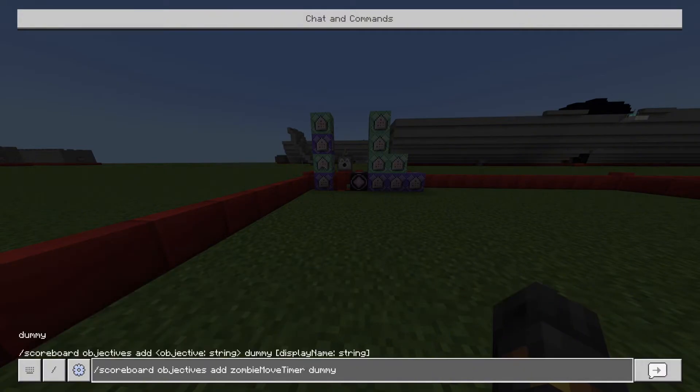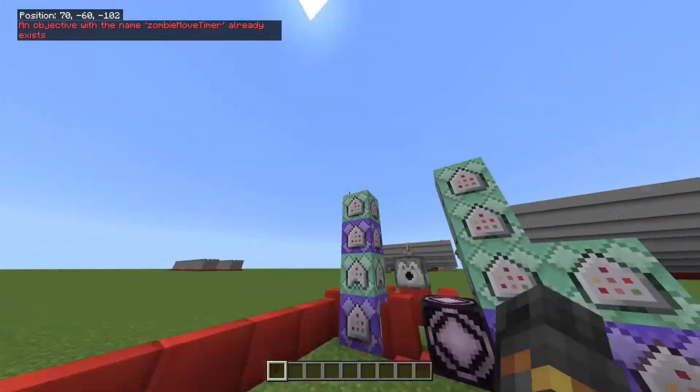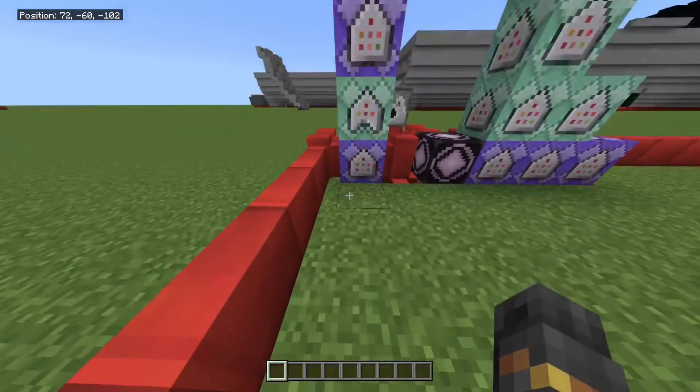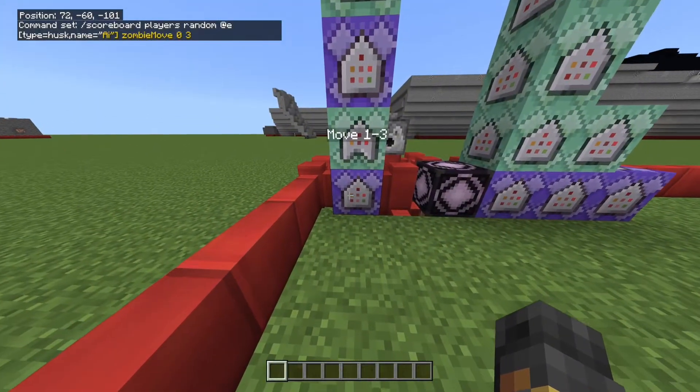That's how this PVP bot will work — it uses these two scores for it to move and stuff. Just make those two. These are all the commands you're going to need. I'll show you all the commands first and then show you how to set up the bot. The repeating command block is going to be on 25 tick for this first one.